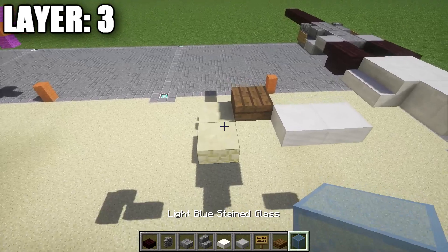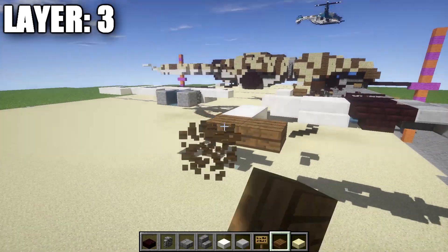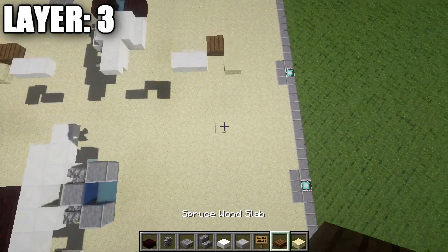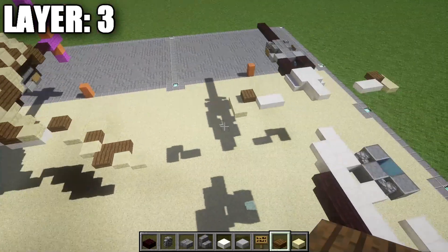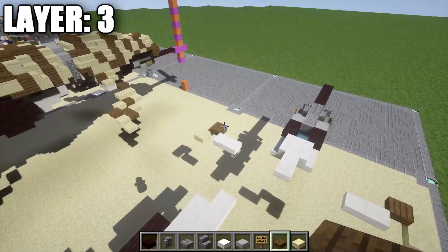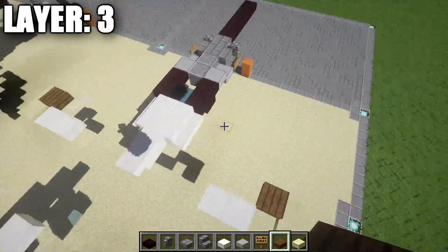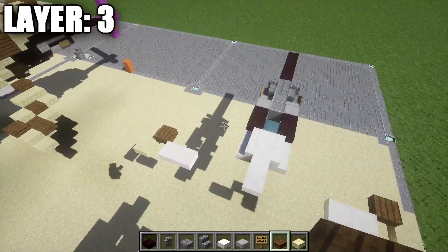Grab some spruce wood slabs and sandstone slabs. Place down a spruce wood slab coming off this row two of quartz slabs at an angle, then go down a block and place down a sandstone row of two sandstone half slabs, so you get something that looks like that. This is part of the outer skeleton or shell — if you want to do one solid color, this is where you'd start, or you can do the camo pattern or alternate. We did the right side, so now copy it over to the left side.